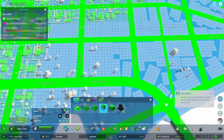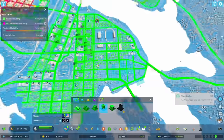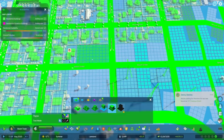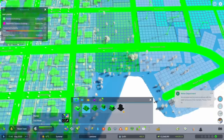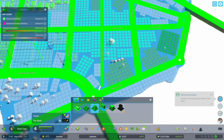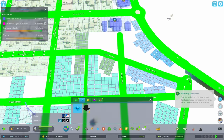The zoning changes a bit — the main zoning eventually becomes mid-rise North American rather than mixed-use. Another trick I utilize a lot in these areas is that row houses just fit in everywhere. So for every weird-shaped lot where you don't know what to put, just put a row house.